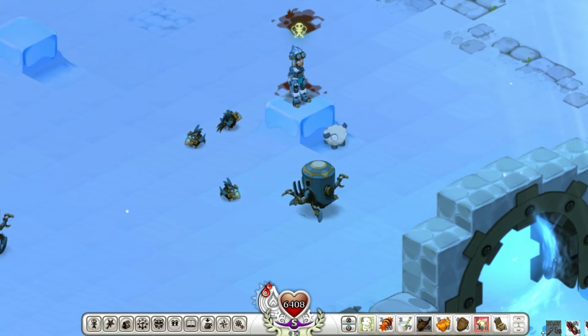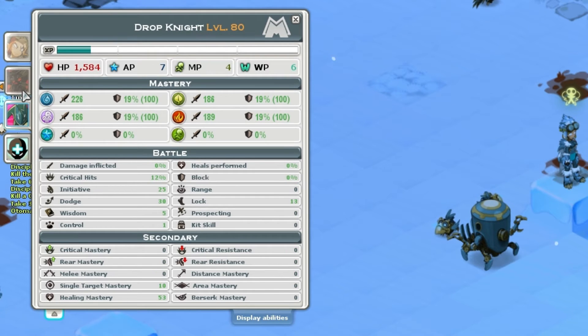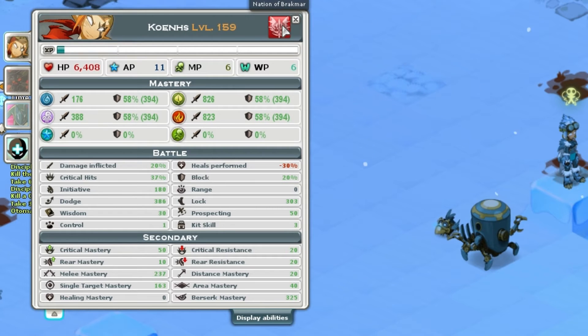Then you have the bottom bar — these are shortcuts, which I'll get into later. First up is characteristics, shortcut B. This shows your characteristics and also those of your sidekicks. It's basically your base stats. This also shows your class, name, level, and nation. If you're still starting, some fields will be blank. It also shows the XP you need for the next level — I just leveled up, so I still need a lot to reach level 160.